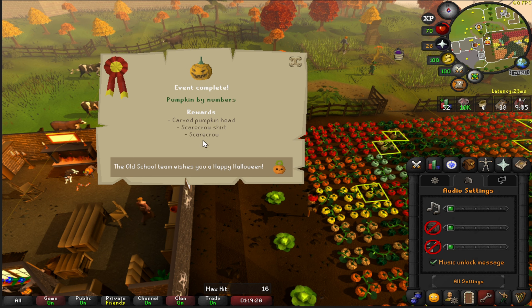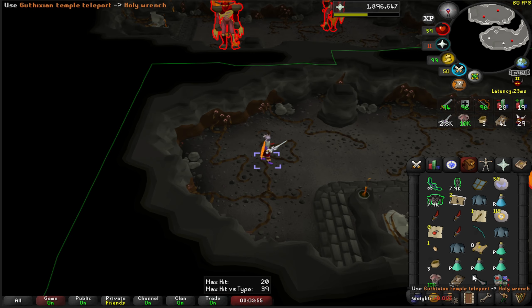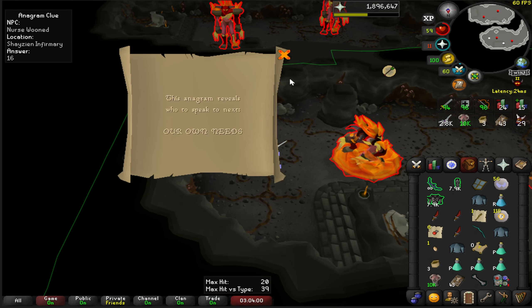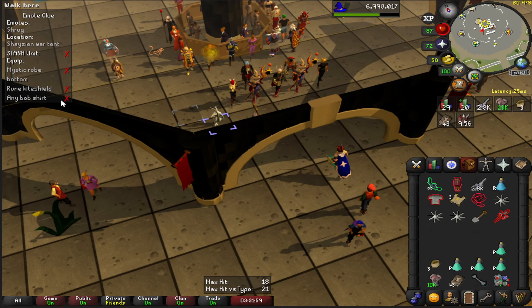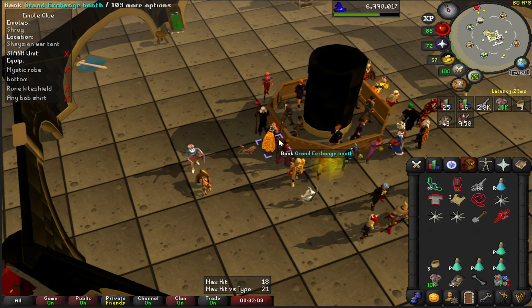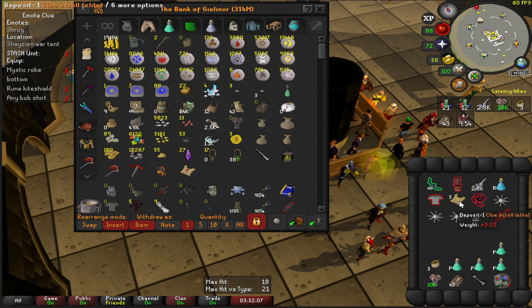Did the Halloween event — I like when they make them pretty quick to complete, that was a good one. Got an elite clue as well, which gives me a reason to leave here. But we can't finish the elite clue because we don't have a Bob shirt — you need to do easy clues to get one. I think I'm going to save the elite clue for now.